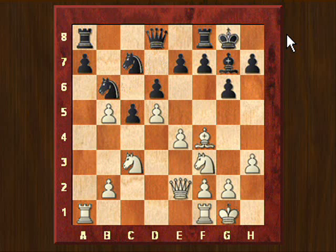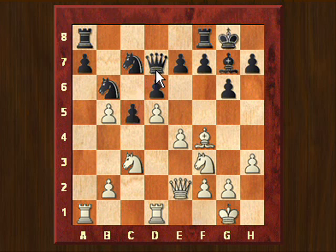Black plays knight to b6. Rfd1 — we see already that this rook is placed on the d-file, because one of the possibilities for white is to later play e5, so then this rook on the d-file will be handy to protect the d5 pawn. Qd7 was played, once more putting more pressure on this weakness of white.